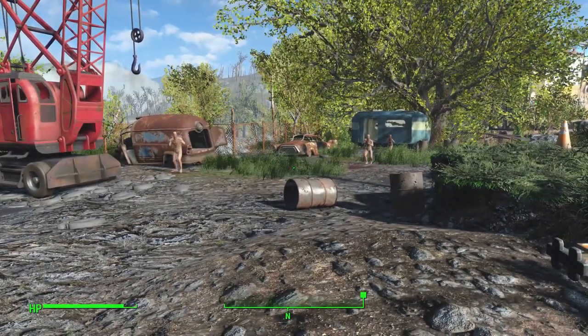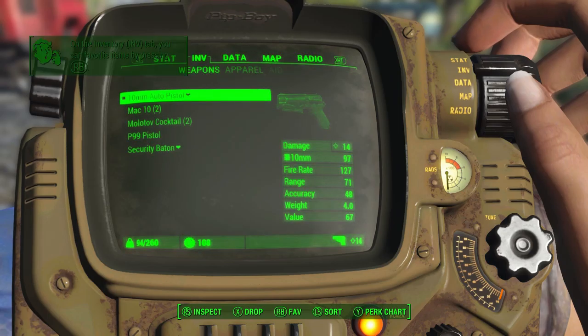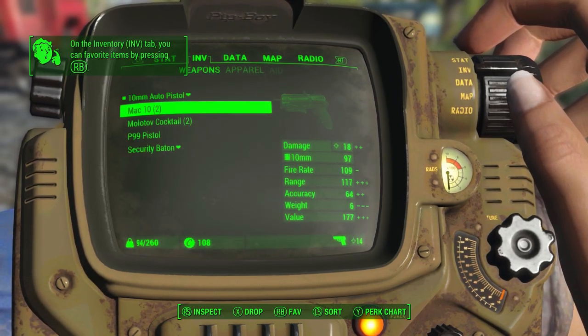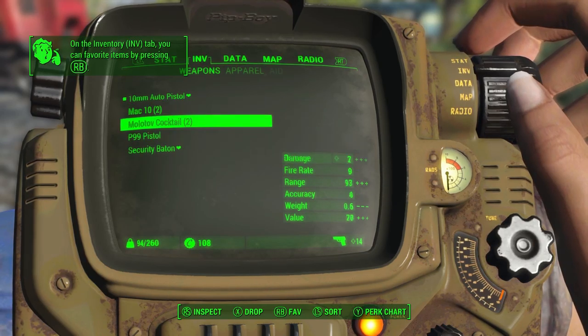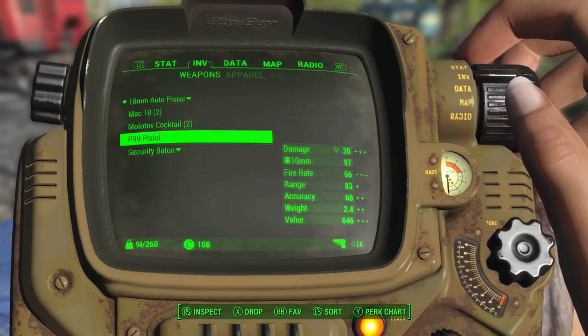They've turned into zombies and they're coming for us. Let's go into our inventory and get our weapons. We've got a 10mm auto pistol and a MAC-10 we picked up in the vault, but right now we're going to use our P99 pistol.